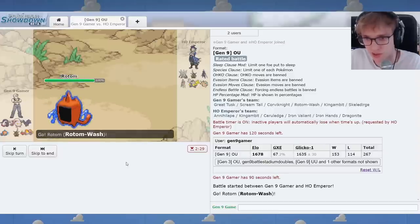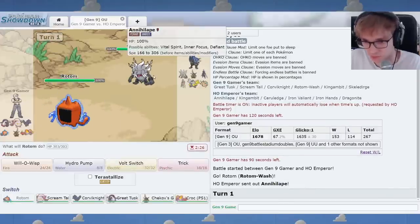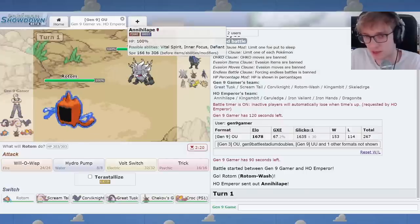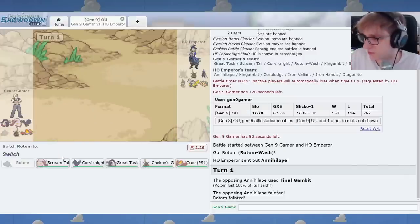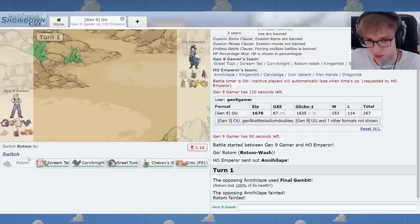You can't go wrong with a Rotom Wash lead. I think a simple Will-O-Wisp can't be bad. He could go Serra-Ledge on me, but then he doesn't know I'm Scarfed, so that's dangerous from your perspective. Scarf Gambit. Honestly, that's a fine trade. Rotom Wash is mostly used as an Annihilate answer anyway. It's actually Scarf Final Gambit Ape. That's actually crazy.